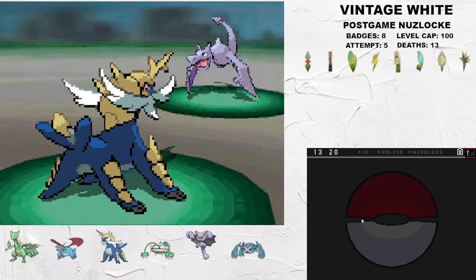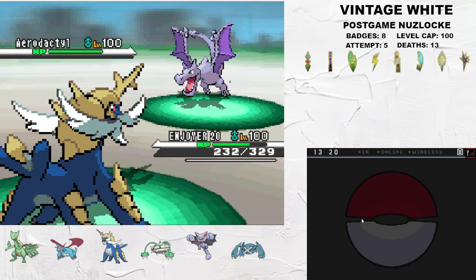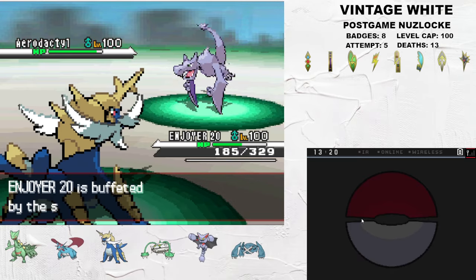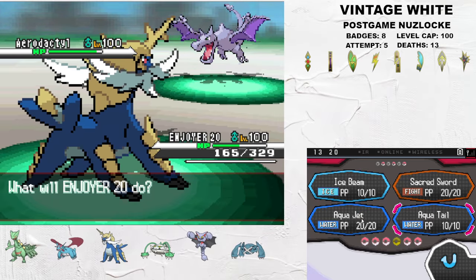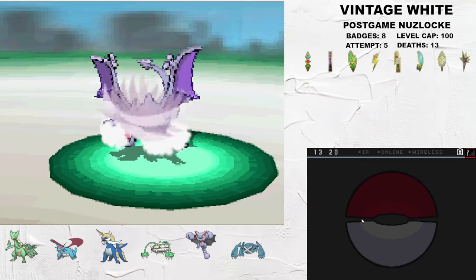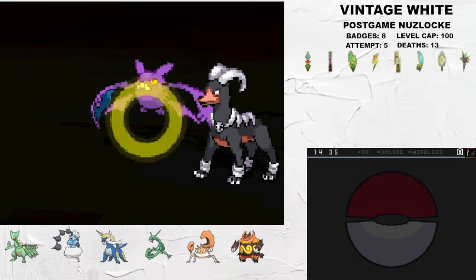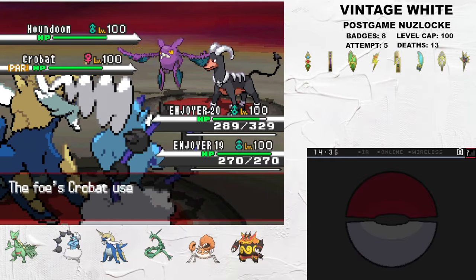So what about the new guys? Samurott can be found in Undella Bay and is an excellent Water-Fighting type. It's tanky, has a great mixed move pool, and access to powerful Water STAB, priority Aqua Jet, and Sacred Sword to play around stat boosts including evasion, which is a good niche on this Elite Four. Because all the trainers in this Elite Four pull out the big guns, I decided I was going to do the same.